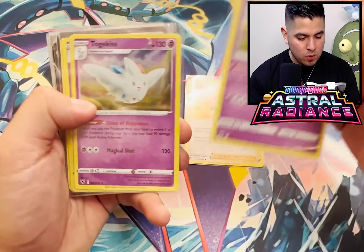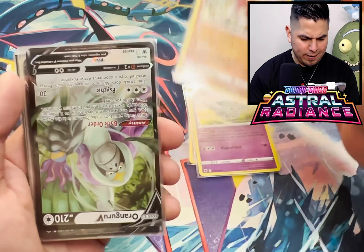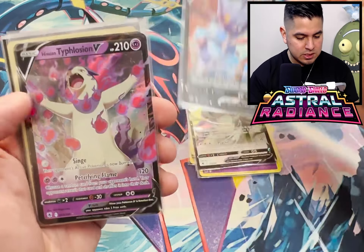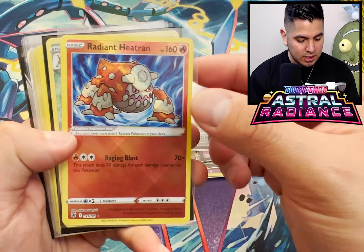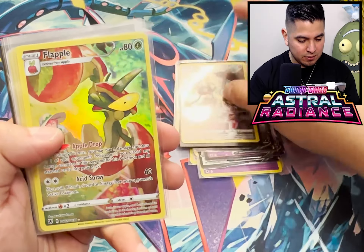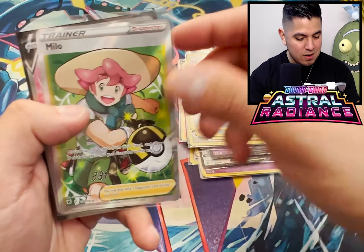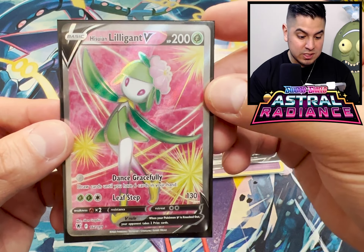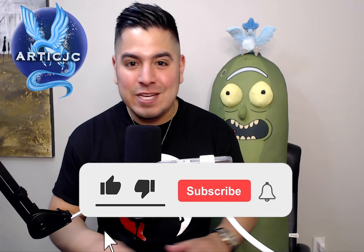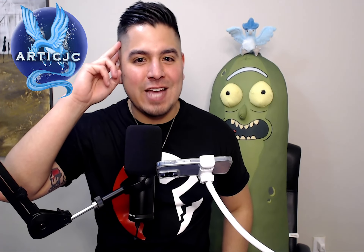We got Adaman, one, two - what am I supposed to do with three Togekiss? We got the Hisui Decidueye Rare. Oranguru V, Sneasler V, Typhlosion V, Samurott V. Where is the Decidueye V? Radiant Heatran - there's the first. We got that Kleavor, Flapple, Kingdra, Abomasnow, Milo, Milo. And the final card - the Hisui Lilligant V Full Art. Yo, this set - major Legends of Arceus vibes. That's the beginning of Astral Radiance. I hope you guys enjoyed everything you saw. Do me a favor, check out my other videos. Hope you enjoy them. ArcticJC out, take care guys.